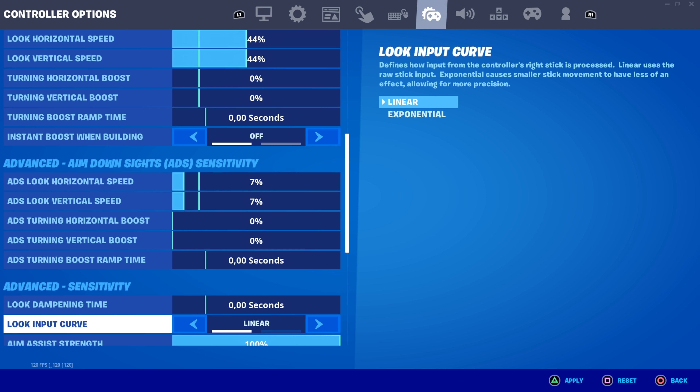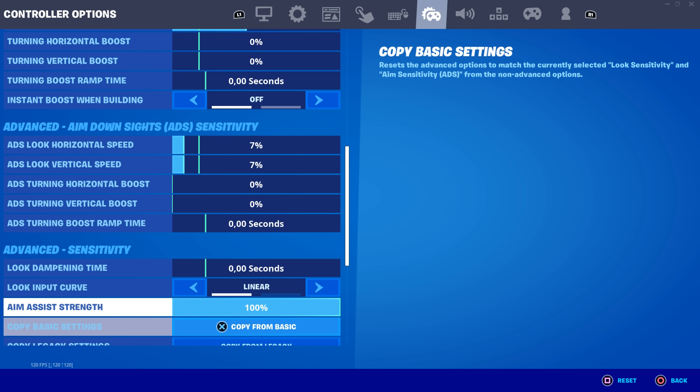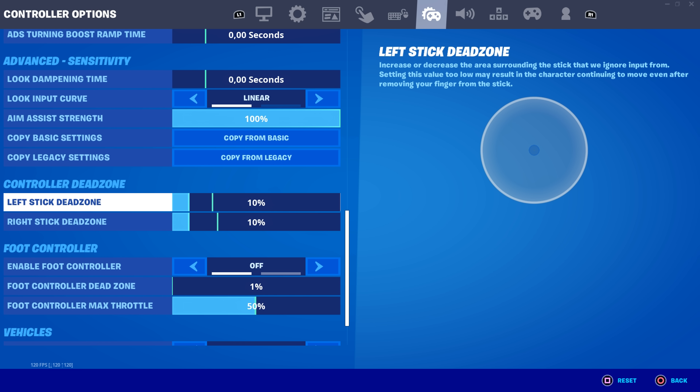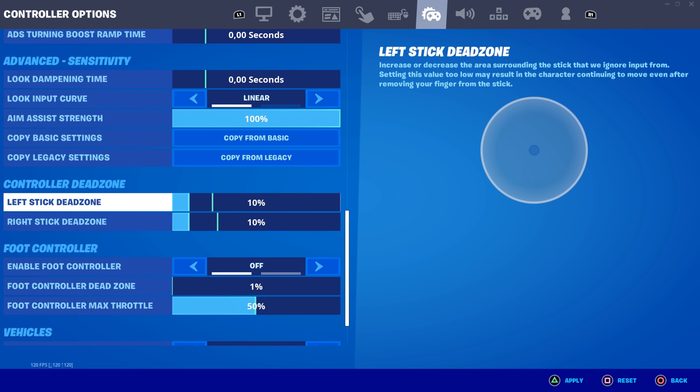I play linear — linear makes your game way faster and smoother. Exponential is more sloppy, but if you've played on it a lot it can give you better aim, especially in arena and competitive modes. For those mechanical freaks out there, I recommend linear. Aim assist strength: 100 — if you don't have it at 100 you're missing out. For dead zones: if you have really bad stick drift you need a higher dead zone, somewhere between 10 and 20. The most common dead zone in Fortnite right now is probably around 12.